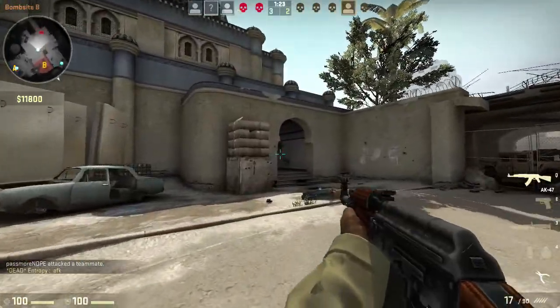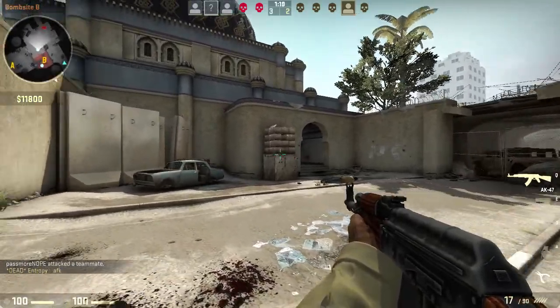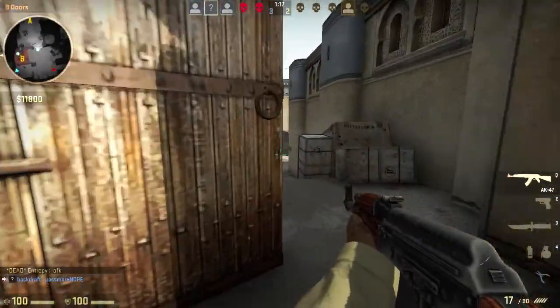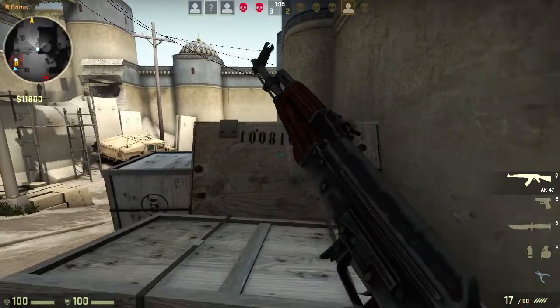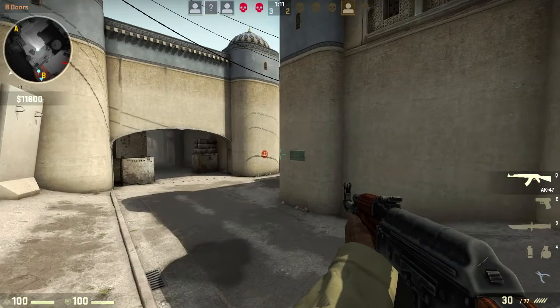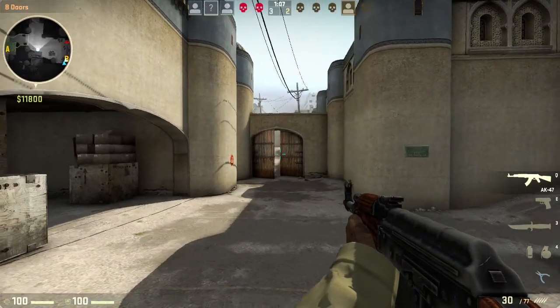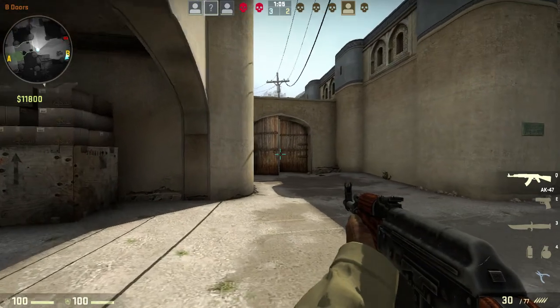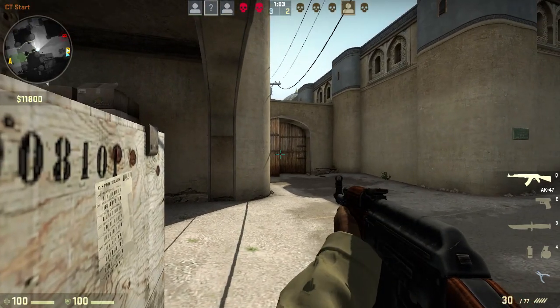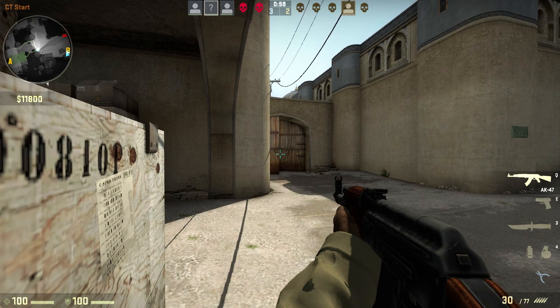There we go, got myself an AK. Like I said, if I'm defending I like to have an AK; if I'm attacking I like to have an M4. Pro tip: always keep your crosshair at about head level — that way you won't have to react much, you just have to click instead of moving your mouse when you run across somebody.